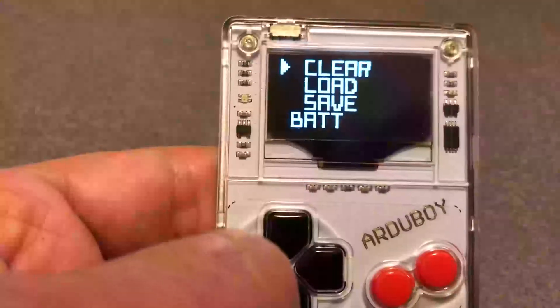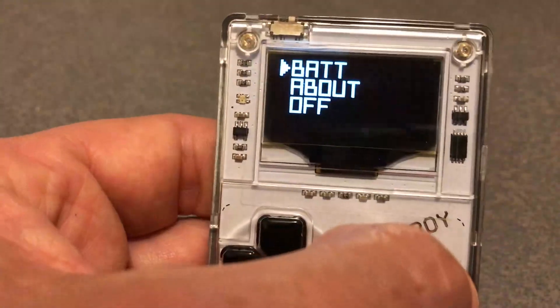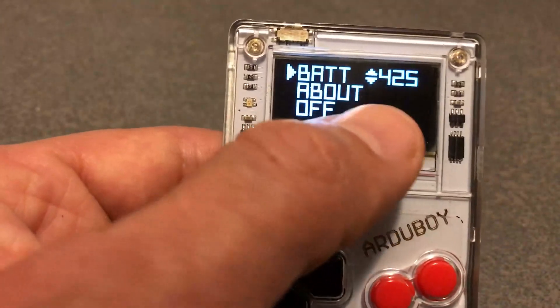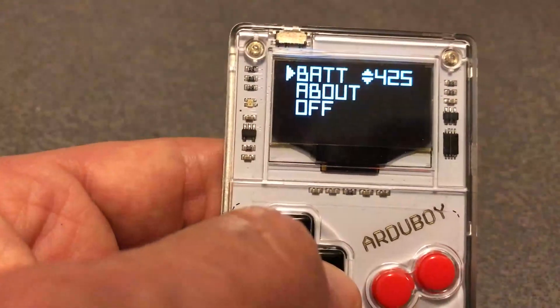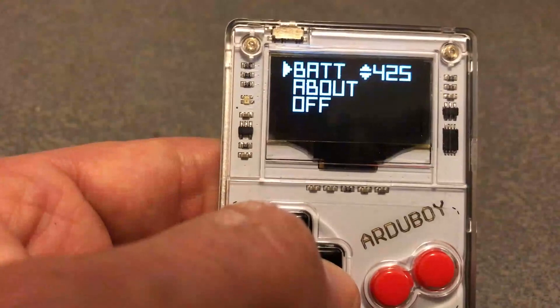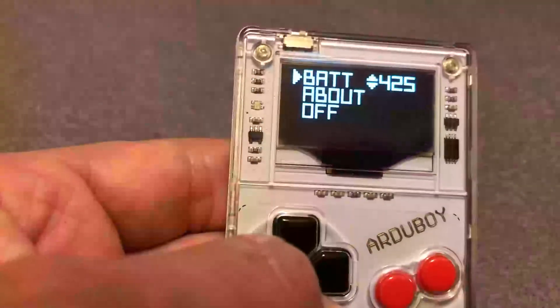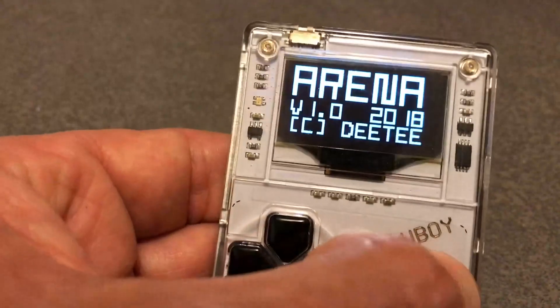Another feature is the battery status. You can see we have 4.5 volts, which is much more than approximately 3.1 volts minimum. So the battery is almost full. That's all — the about message.